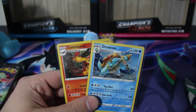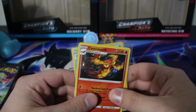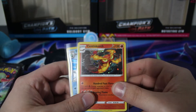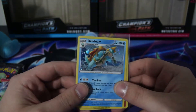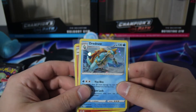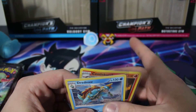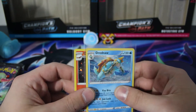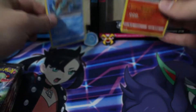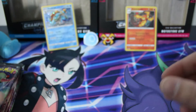I've gotten the two pin collection boxes open. As you can see, the Motostoke Gym comes with a Centiscorch holo card, and the Hulbury Gym pin collection box comes with the Drednaw holographic card. They also both have the gym badges for their respective gyms, and each comes with three packs of Champions Path.